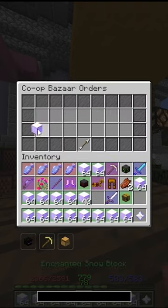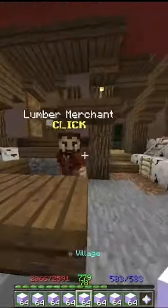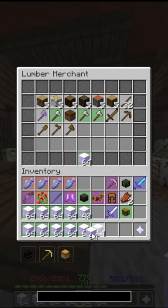Once that buy order fills, you're going to want to go ahead and claim them. You just claim those and then walk over to this NPC lumber merchant and sell them all to him.